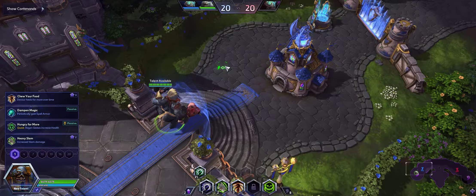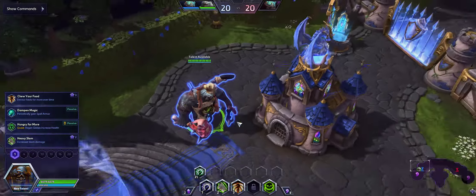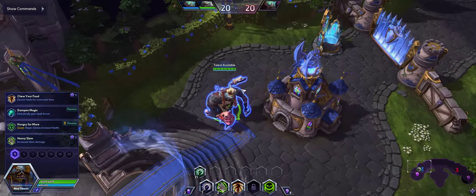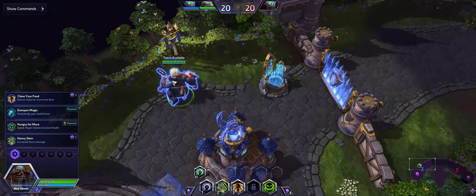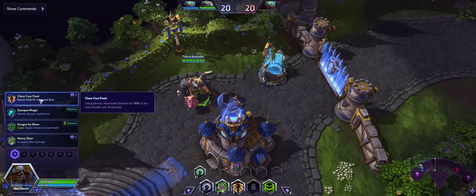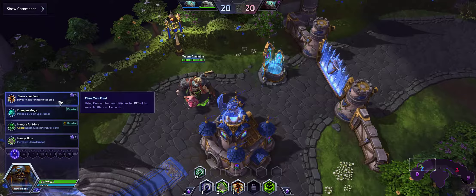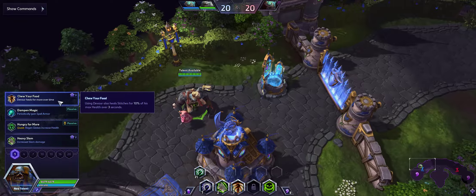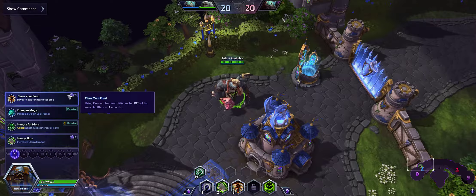What you wanna do is pick the right build — obviously you wanna win, don't you? You wanna cook with Stitches a little bit, you gotta get the sausages around the neck glowing. If you are the solo tank — meaning there are no other warriors on your team — you're gonna go with Chew Your Food. Or if they have a mage, you wanna go Damp in Magic. Why? Because every 8 seconds you gain 50 spell armor. Great. Beautiful. If you get this, your Devour is gonna be amazing. You're gonna be cooking.